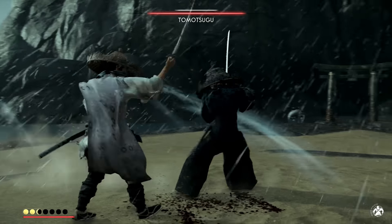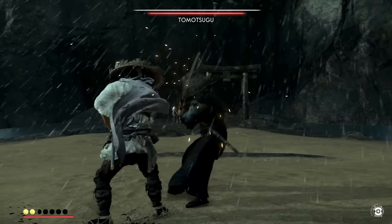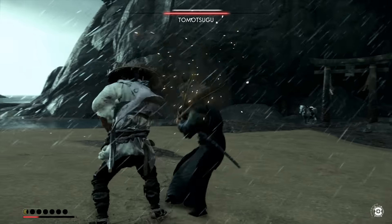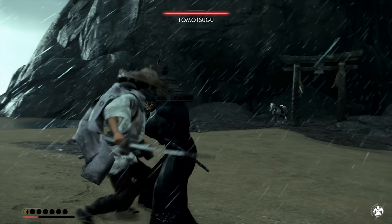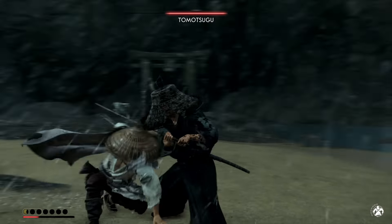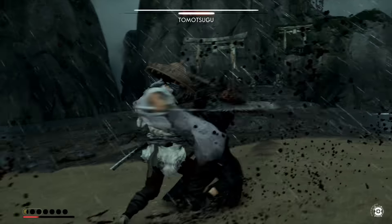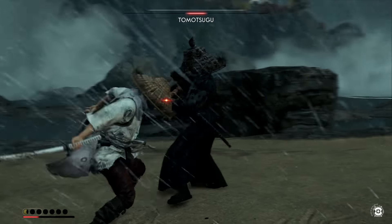This is why spinning strike ties in with flurry strike so well. You can start with flurry strike to immediately put pressure on the enemy and take down their guards, then follow up with spinning strike to deal even more damage, which also opens up the boss to other types of attacks like those from mythical skills.